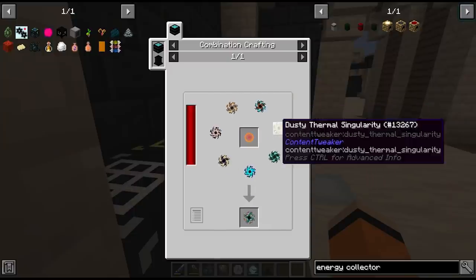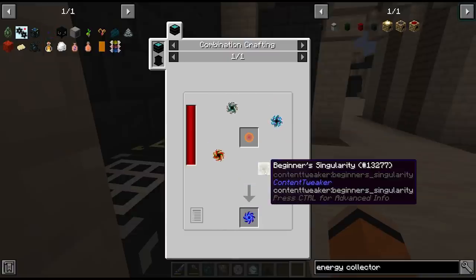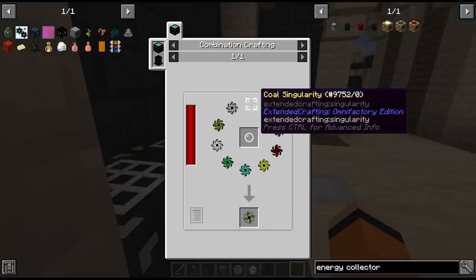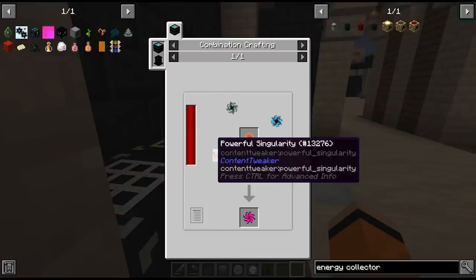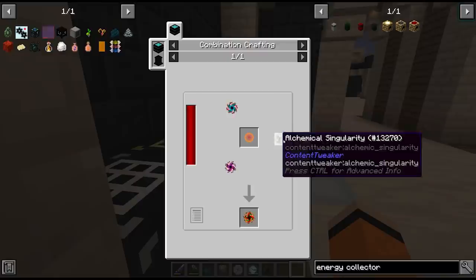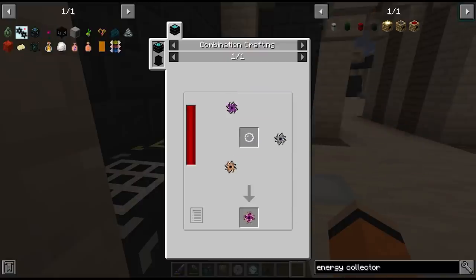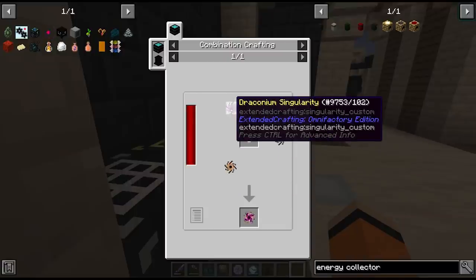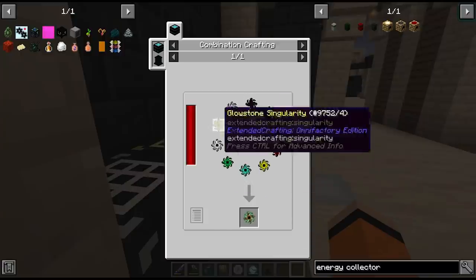The draconium singularity is solar, titanium, and draconium - all of which we have seeds for. Either way, we've got another like 20 singularities to encode. I'm going to get on that and hopefully not wear my mouse out with all the clicking. I'm quite curious - how many of you actually enjoy the singularity process in modded Minecraft? I know some people find it quite tedious with all the recipe encoding. I think it's done pretty well here in that we only need a thousand items per singularity, but it does force you to build up infrastructure to make all of these items, so the mystical agriculture seeds don't become irrelevant. We do actually still need them in the late game.